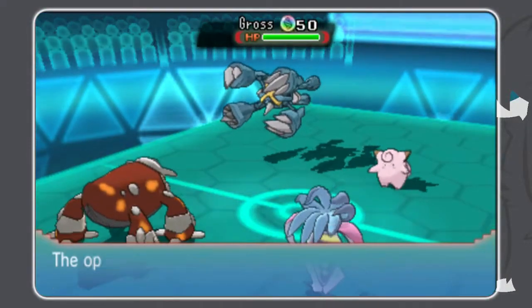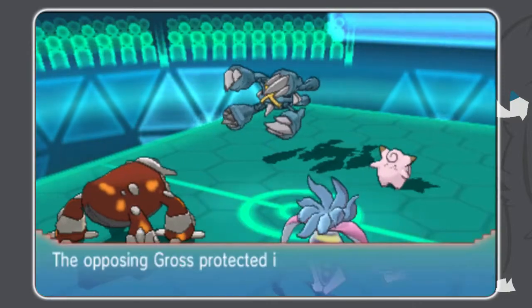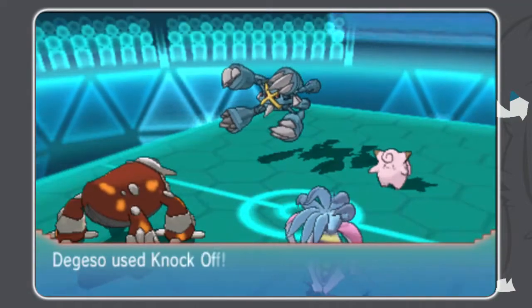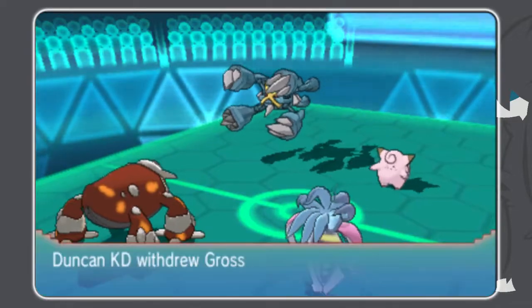He's probably going to go for Protect. So I wanted to try and get the KO on the Keferi with a Knock Off into Flash Cannon. Because of the speed boost, I'm now going to be faster than my own Heatran, so I can go for the Knock Off on Keferi and then Flash Cannon for the KO. He actually double protects to stall out my Tailwind for an extra turn.